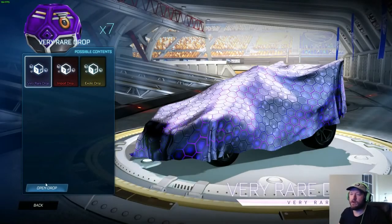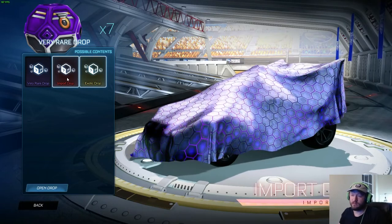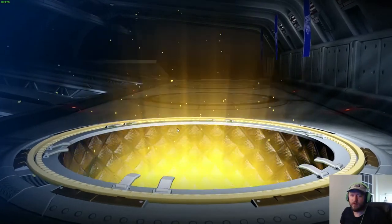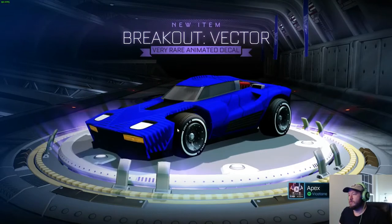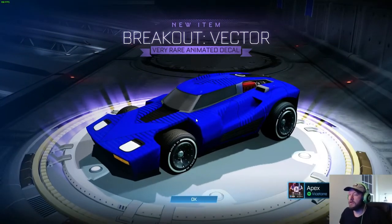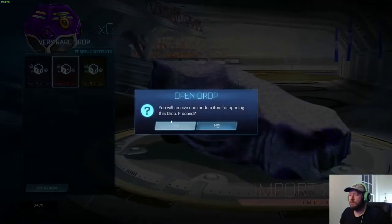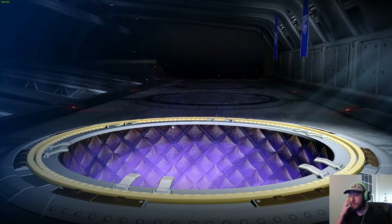Seven very rare drops — gonna be very rare, rare, or maybe some exotics, import exotics. Let's see what we get. Very rare — animated. It's cool, it's really for the Breakout, it's a pretty cool decal. I like simple decals and that one's pretty good, I like it.